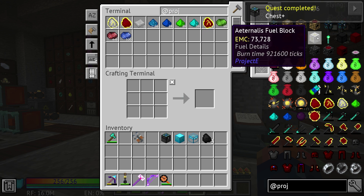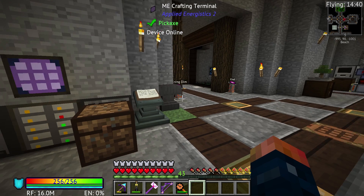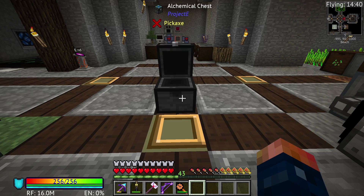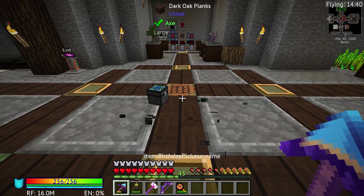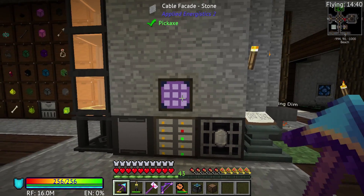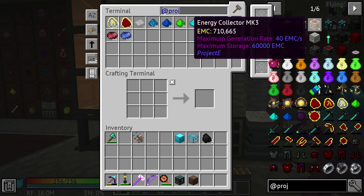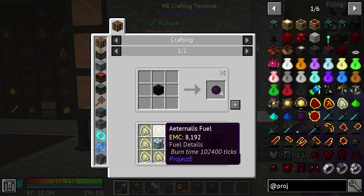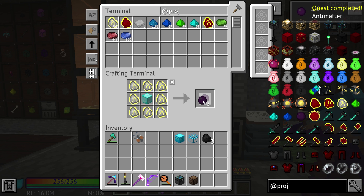And you got a quest received for chest plus because this is actually quite a large chest - it's probably one of the bigger chests that you can get. Of course, the draconic chest is quite large - it actually fills up my entire screen. But next, we need technically 16 dark matter in total. We should have plenty of that at this point.